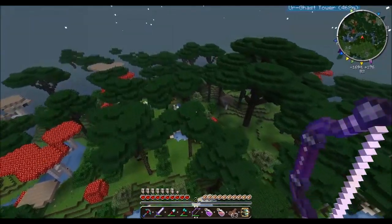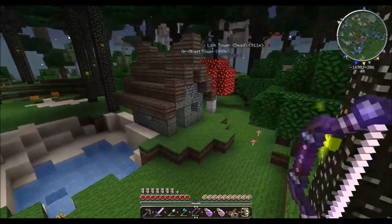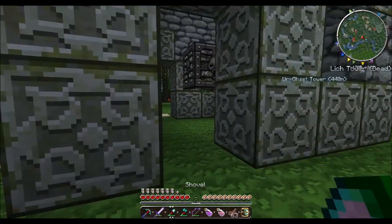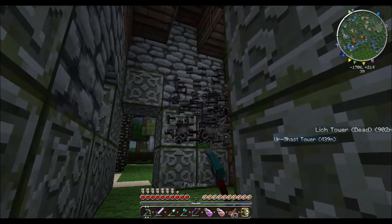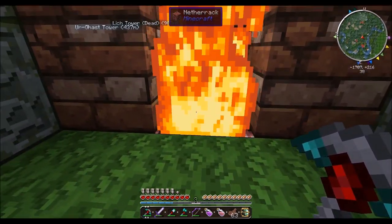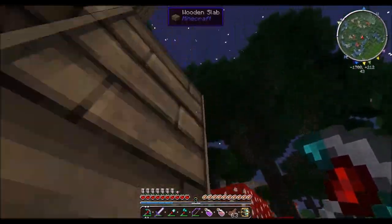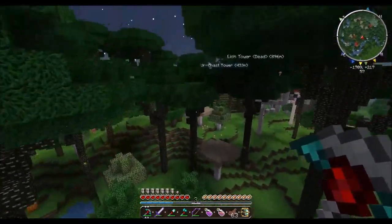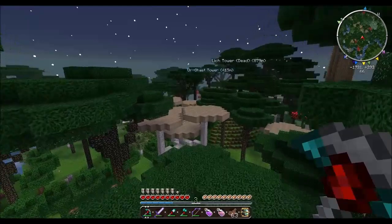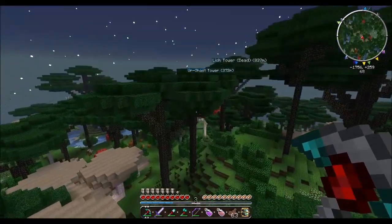There's one of those houses. Let's go down and I'll show you what they look like. It's a cute little house. Inside is a spawner, and then there's a netherrack fireplace. That's about it. They spawn these little things — I think they're called druids — that shoot you with poison darts. Not fun. Not fun at all.